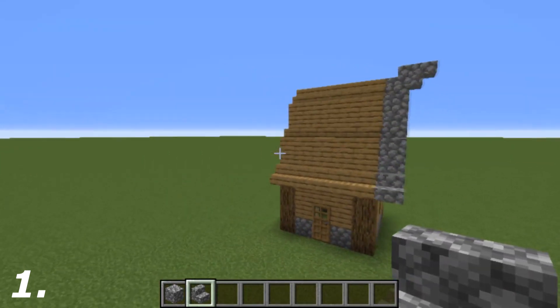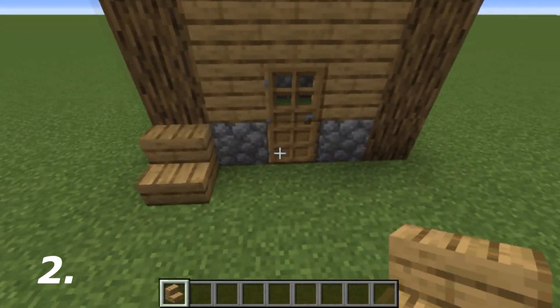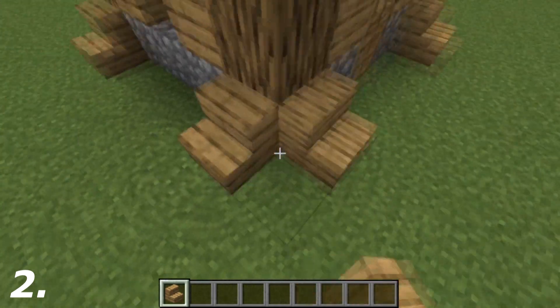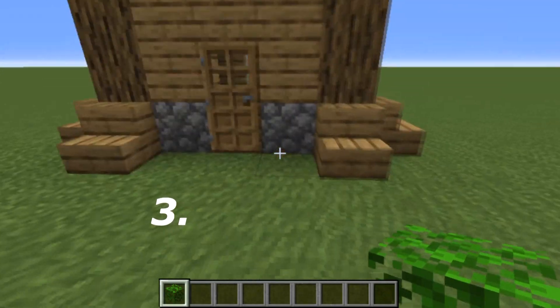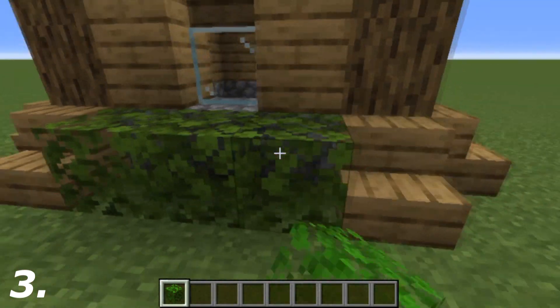Tip two: what you want to do is add stairs to the bottom half of the logs, going right around the edge. This is just to make it look a bit more supported.